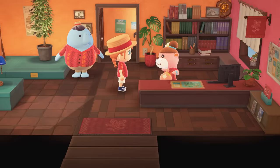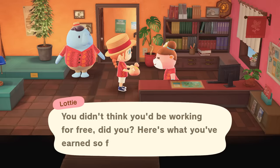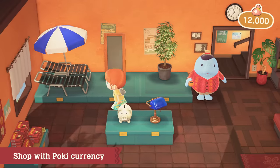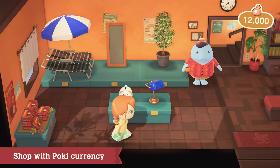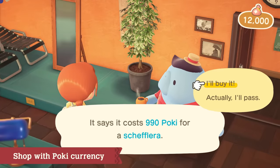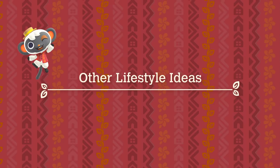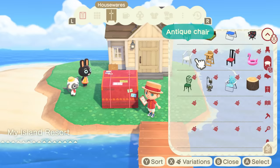After a hard day's work, head back to the office to get compensated for your efforts. A shop space within the office sells rare furniture that may be hard to find on your island. Once purchased, you can take it home with you. As you receive more requests, more furniture will become available.